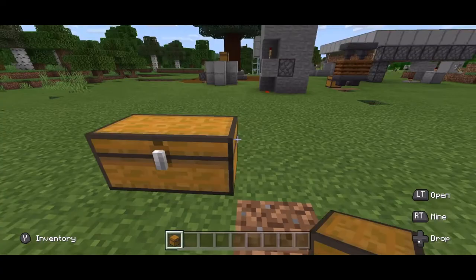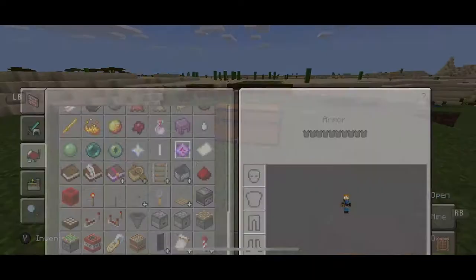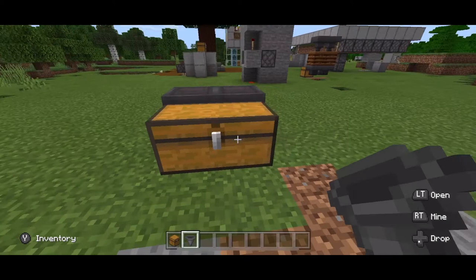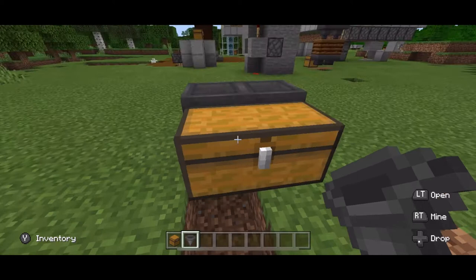The first thing I want you to do is lay down a double chest. Then out of the back of this double chest, place one, two hoppers going into this double chest. Now from this double chest we're actually going to create a flushing system.